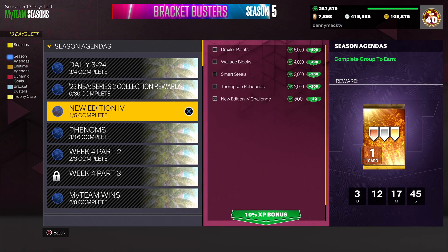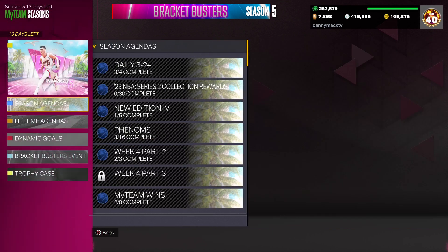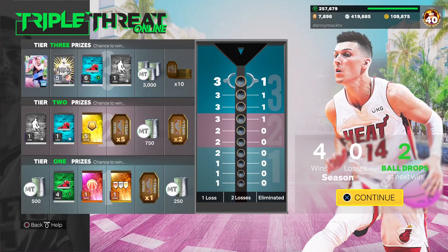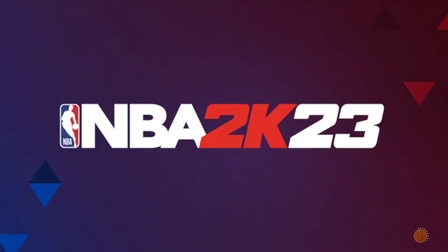See what XP we get from Mr. Rivers' phenoms. You need eight three-pointers and shoot 50% or better from three-point range with him in a game. It was probably 1500 to 2000 XP. We're gonna get into some triple threat online — I got him with KG and Julius Erving.